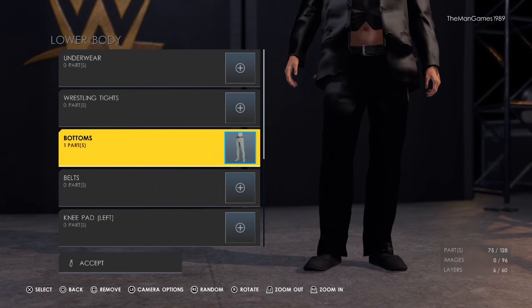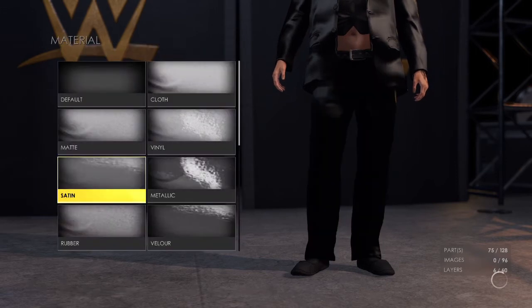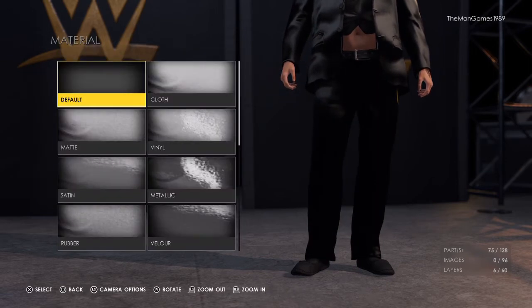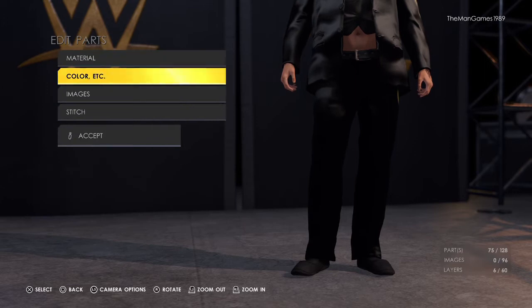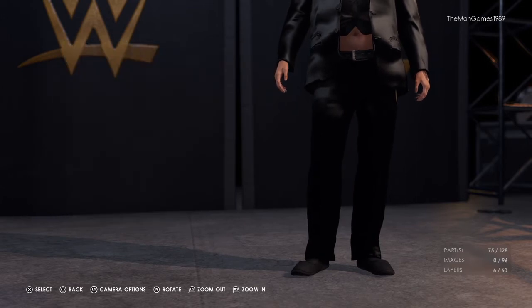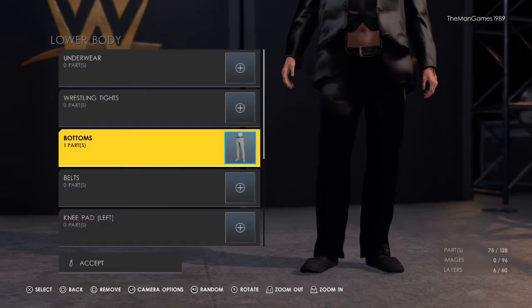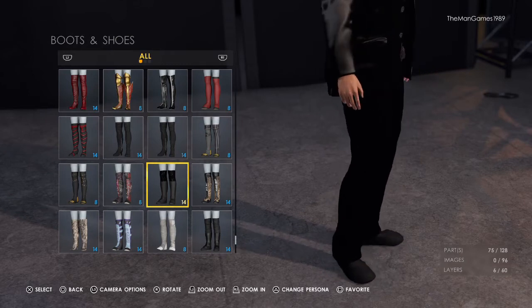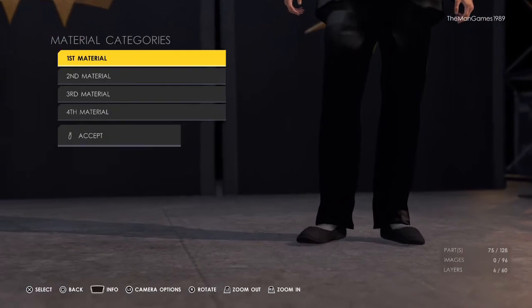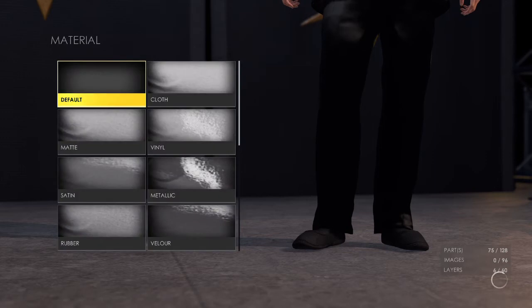Going down to the lower body — I couldn't find any bottoms I was overly happy with but I settled with these ones. The material for these is satin, default, and default. For the colors we have black, black, and a gray for the buckle. Lastly going down to shoes and boots — chose those ones there because I thought they looked better on the feet. The material is default, default, default, and default.